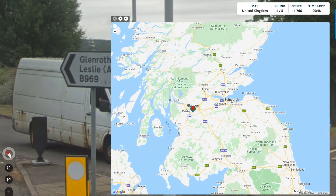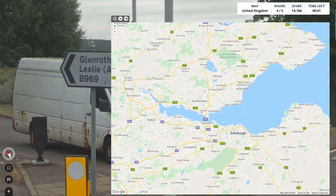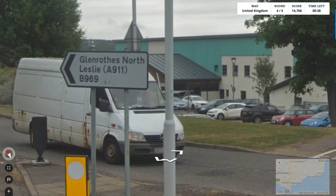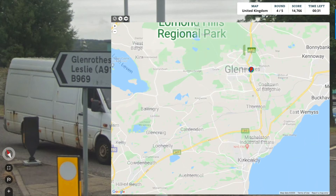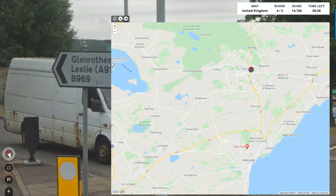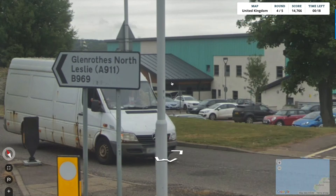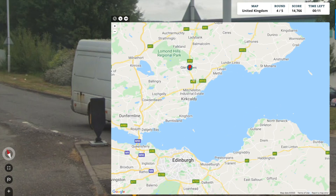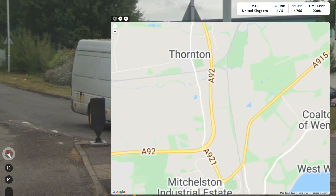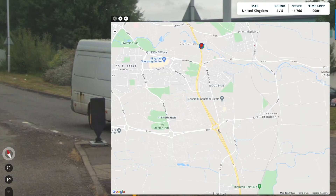I'm not seeing it. What about Edinburgh? That's not Edinburgh, I'm absolutely sure of it. Hang on - there is Glenrothes, fantastic! Leslie there as well, so that is good. Are we in Kirkcaldy? Not sure, but that's a help. The B969 or whatever it was north - is that this road here? I'm going to stick with my guess - it says Glenrothes North, so maybe we're there.